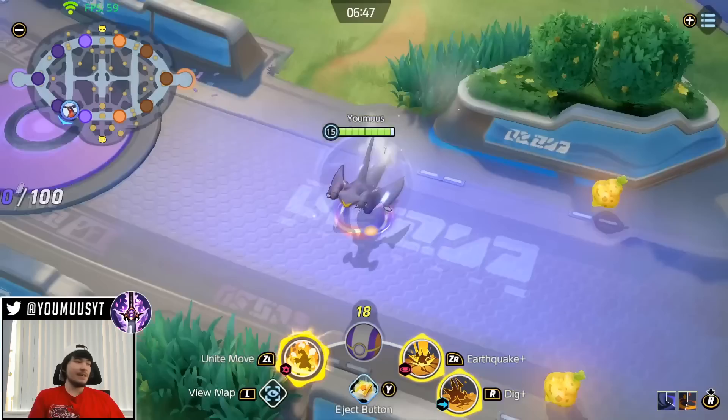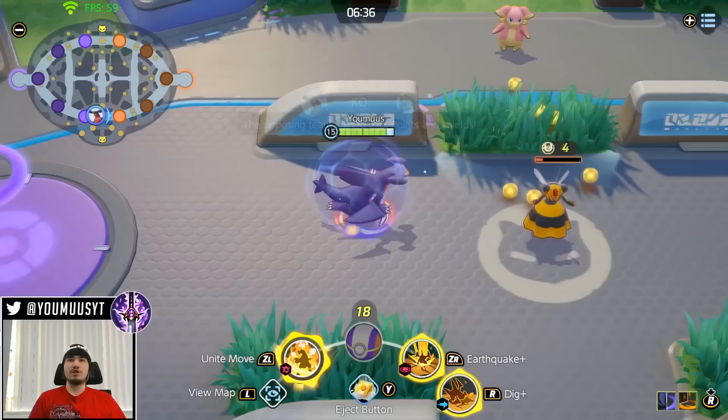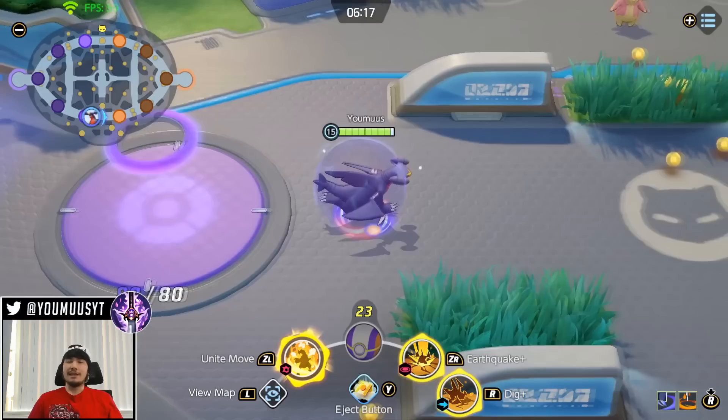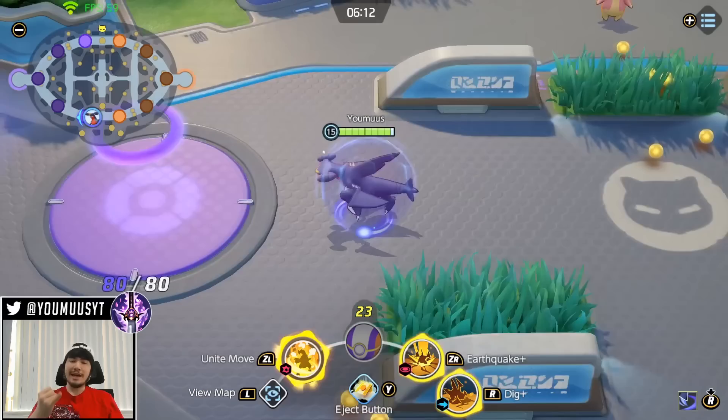Being strong for fights also means: if you guys are fighting for Vespiquen here, you can touch your base to get a shield. Your shield lasts about 10 seconds, so if you know Vespiquen is about to come up, go ahead and touch your base and then fight. This is very important on Garchomp or Gabite as well — you're going to get poked as a melee. Touch the base, get the shield, and make sure you're as strong as possible for the upcoming fight. Have your cooldowns and have your eject button ready.